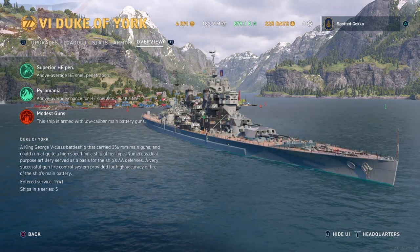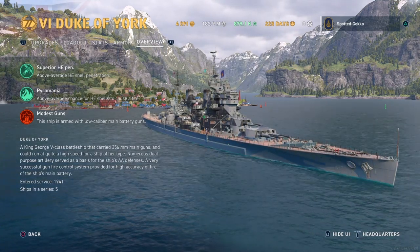It also has Pyromania — above average chance of HE shells causing a fire — that's a 41% chance, which is awesome. The main con is the modest 356mm guns, which are pretty low caliber for a tier 6 ship.